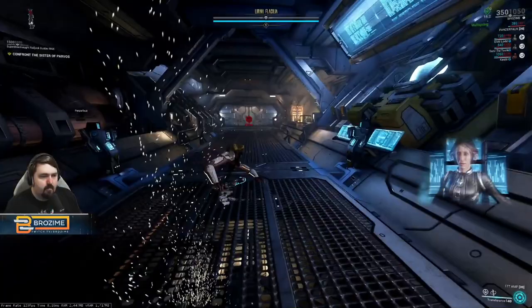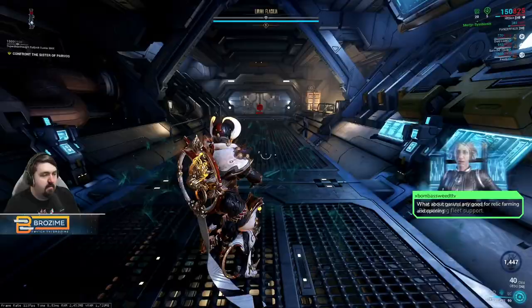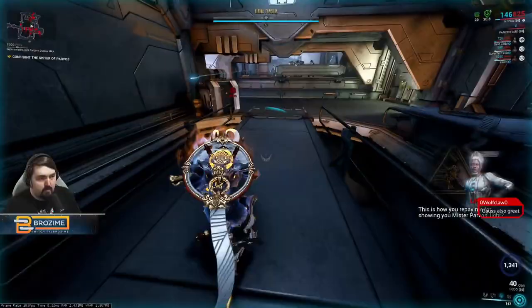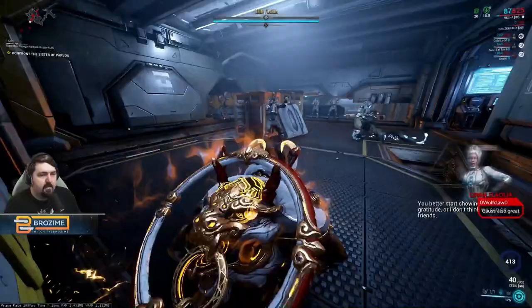Alright, with those Railjack objectives done, we can fly in and we're ready to fight the sister. I highly advise you have Zenerik and are popping it — if you're not, it might be a little rough.